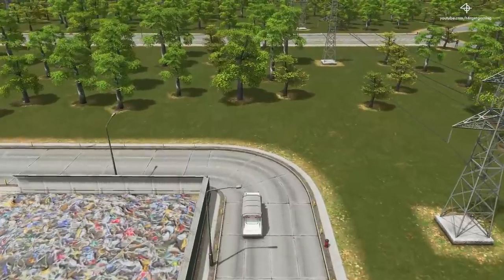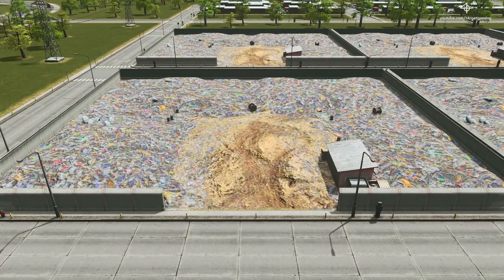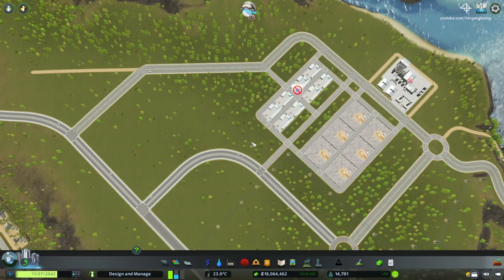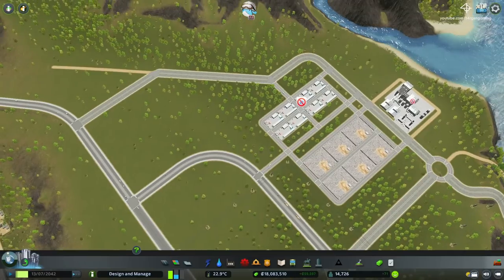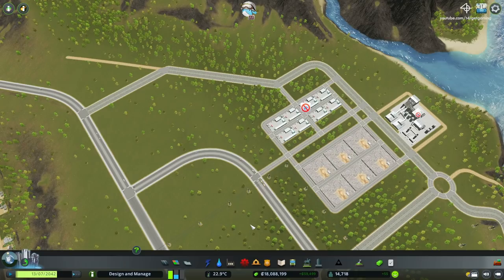This area is also very suitable for other service buildings such as the road maintenance building and also the bus depots, which are essential buildings you will eventually need to place but are not required to be next to your residential areas. We actually have quite a lot of room here to do that as well. We can also place the unique factories that we will eventually unlock throughout the course of this gameplay.